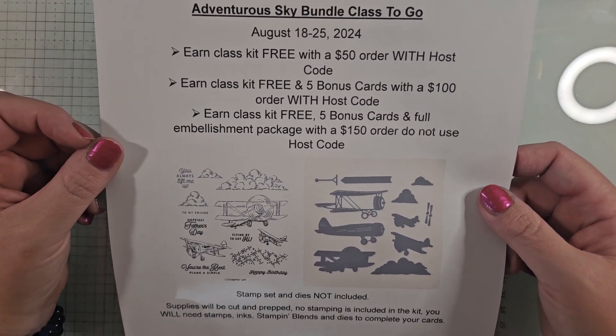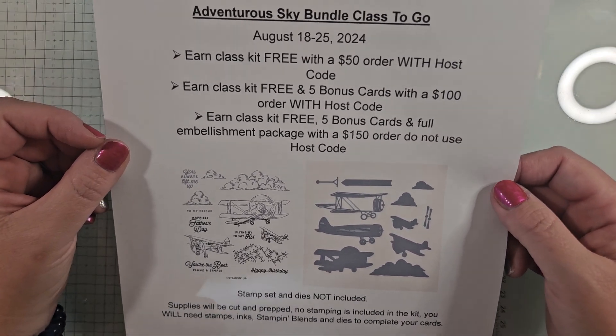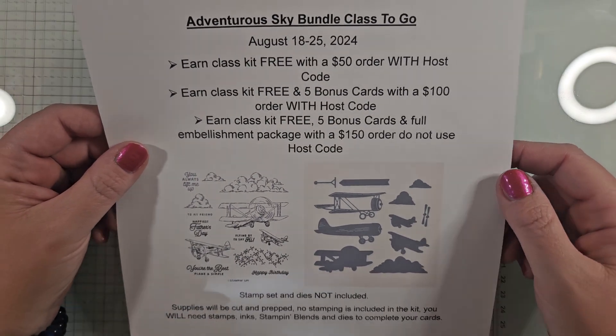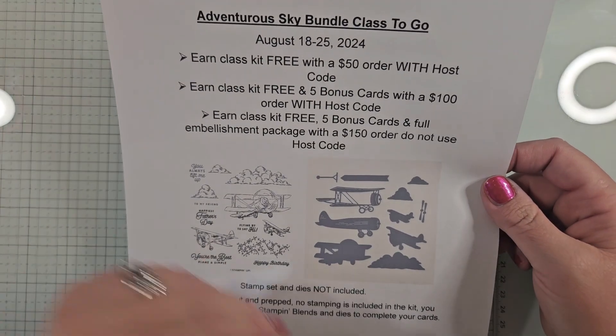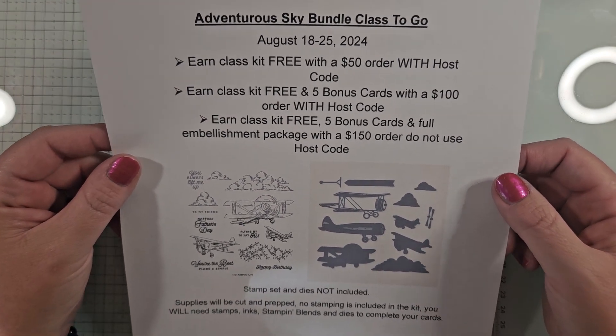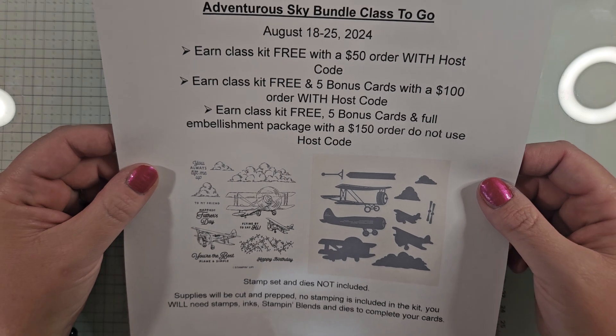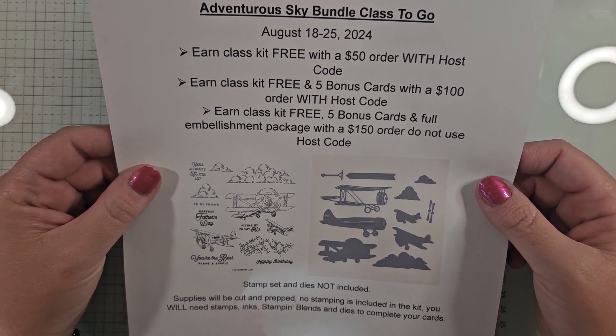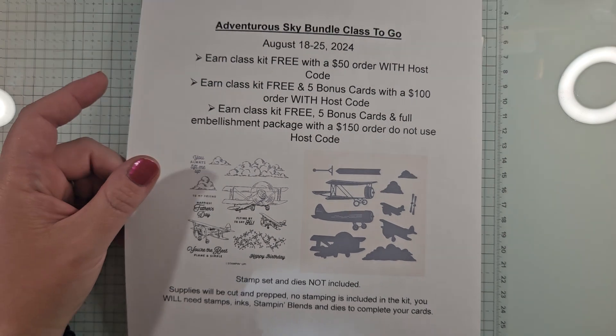The second way is to place a $100 order in my online store — that gives you the free class kit plus five bonus cards from my basket. The five cards may not coordinate with the bundle but they'll be fun cards for inspiration. The third way is to place a $150 order, which gets you the class kit, the five bonus cards, and a full package of free embellishments.